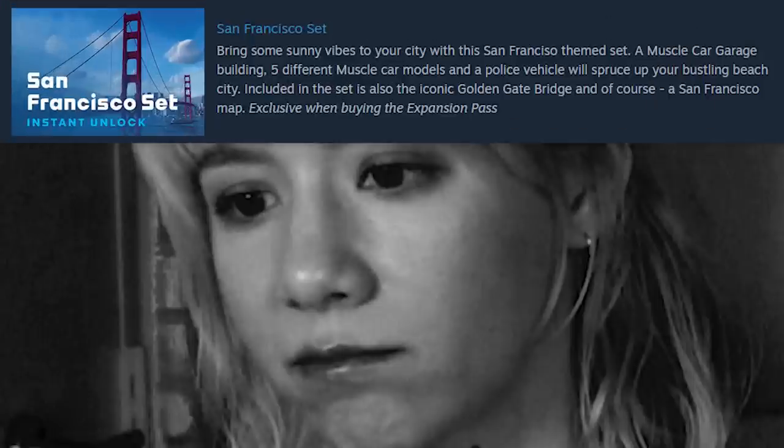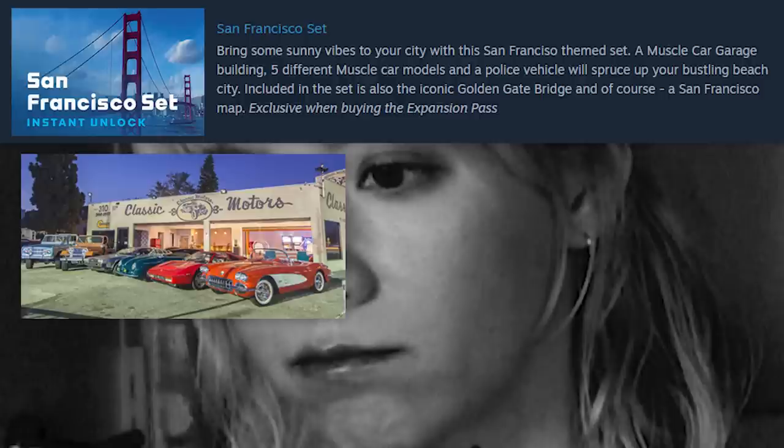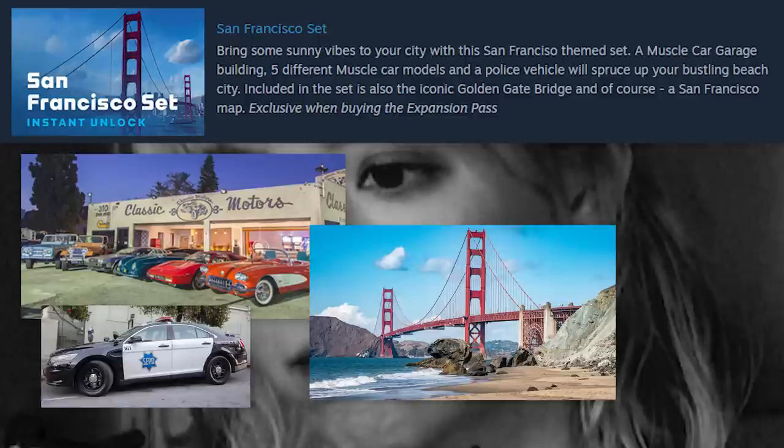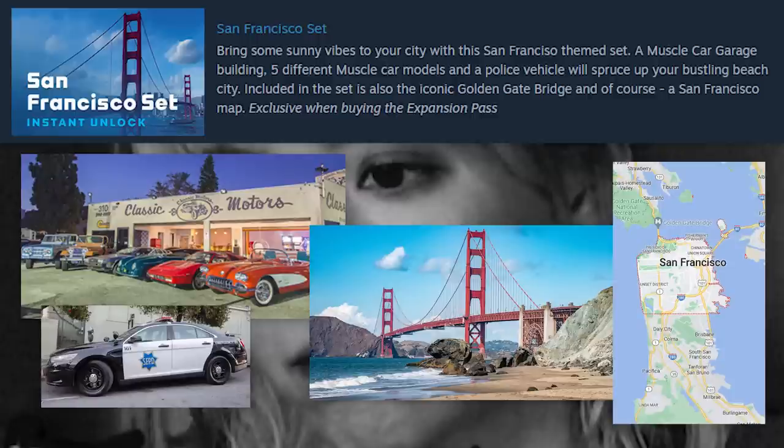Bad news: after I started recording this video, it was brought to my attention that we actually do have the information on what's going to be in these packs. I'm not going to delete anything I've recorded, but I will let you know what we're actually getting after my speculation so we can see if I'm right. For San Francisco, we are only getting a muscle car garage — five different muscle car models and a police vehicle. These will spruce up our bustling beach city. We are getting the Golden Gate Bridge and a San Francisco map. This set is only available if you buy the expansion pass.